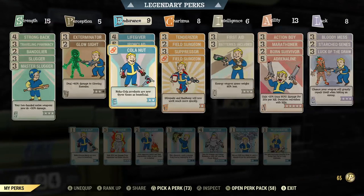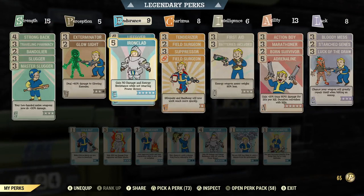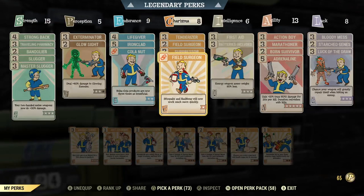Over here in Endurance, I have a couple of perks. Lifegiver is an inherent one — plus 45 to maximum health. Ironclad gives you better damage resistance when you're not in power armor.